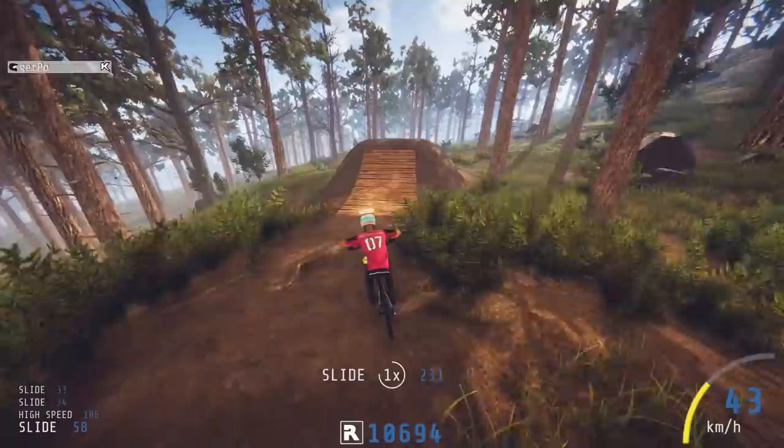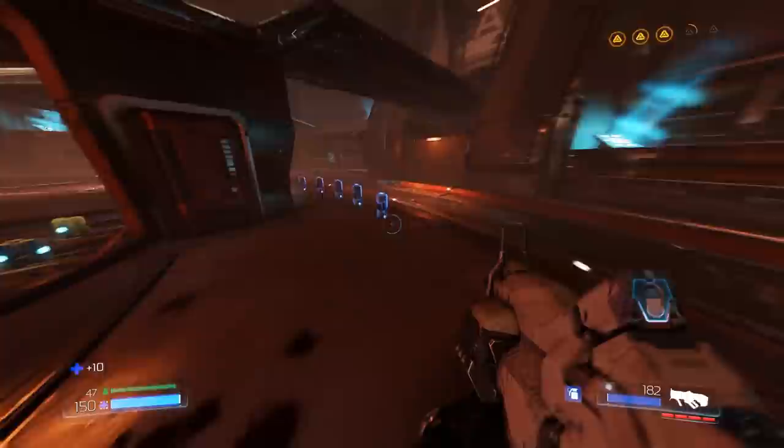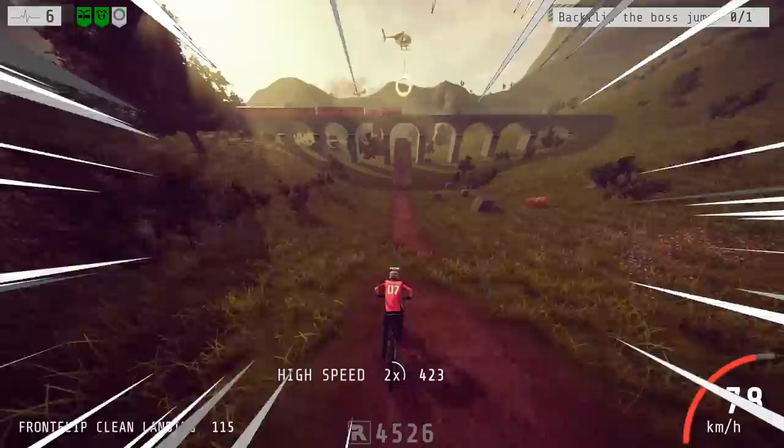Similarly, in Descenders, a roguelike mountain biking game, you can gain extra health for completing bonus objectives that involve doing lots of tricks or going really fast. Both of these strategies — bouncing from glory kill to glory kill and pulling off backflips at death-defying speeds — are the most fun way to play, and thanks to a bit of developer fiddling, they're also optimal, meaning players are encouraged to play in the way that's most fun.